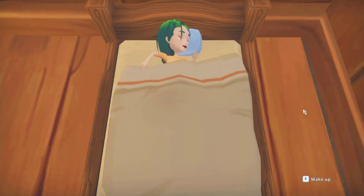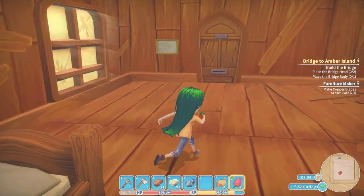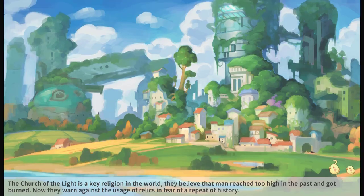Hi Scrubs, I hope you're well as we're back in my time in Portia. So we've got to continue on with building the bridge, we've got a bit of furniture to make. We've been trying to make those copper blades, but we kind of need a couple of things I think out of the mine to be able to do this, so I don't know if we're going to manage it.